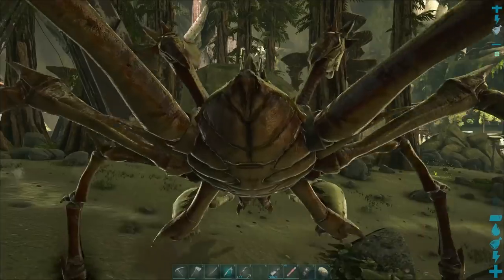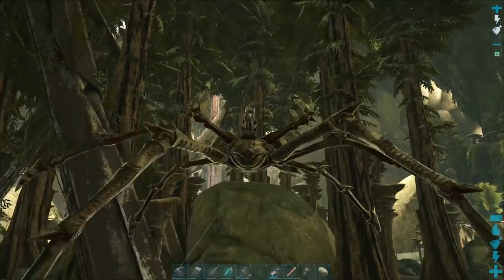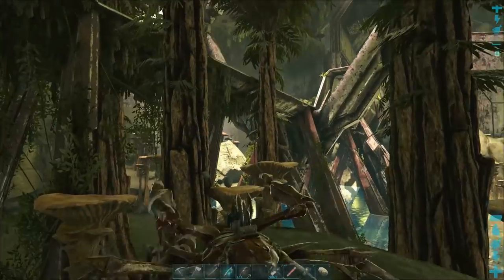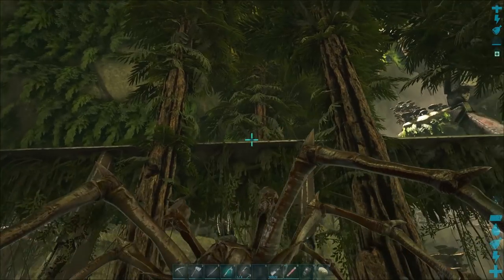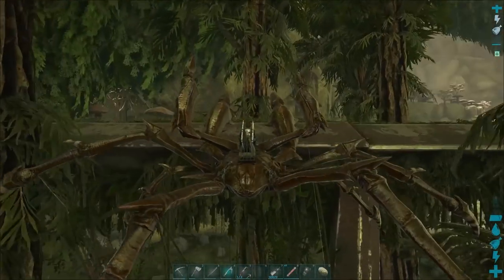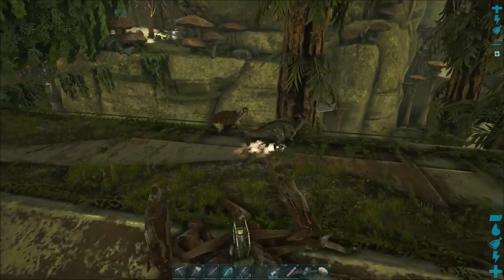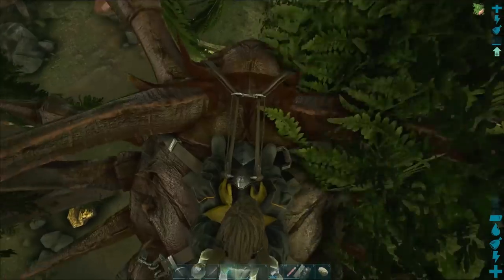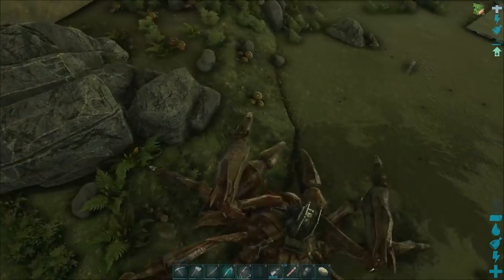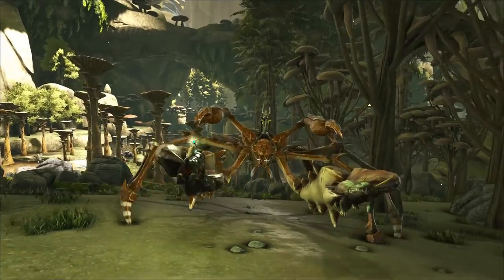Not only is it a really handy utility crab, it's also a good mobility crab. You can jump great distances on a Carcanos by holding the space bar — a little reticle will pop up, and wherever that reticle is pointing is exactly where the crab will try to jump. It's not foolproof and you might hurt yourself, so be aware that Carcanos do take fall damage — they are not immune to it.